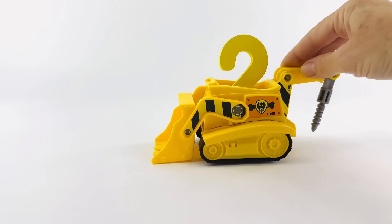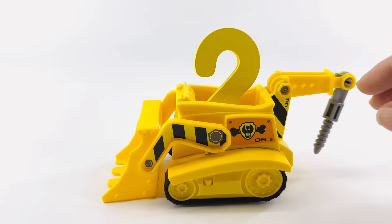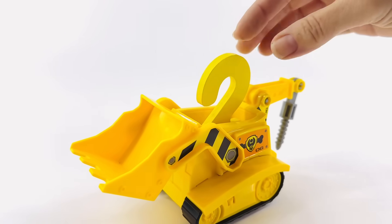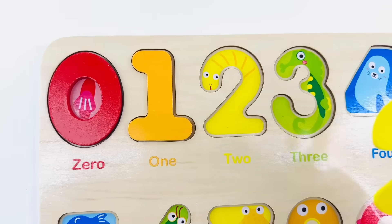What's that coming along our way? It's a bulldozer. And that's the number two. What's he doing hiding in the bulldozer? Let's see. The bucket lifts up. And that's the number two. Two.